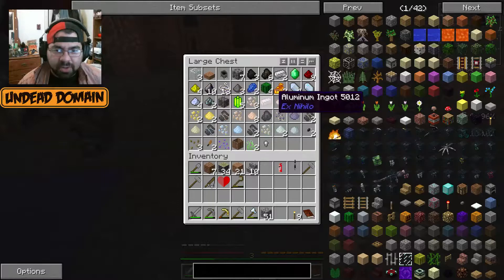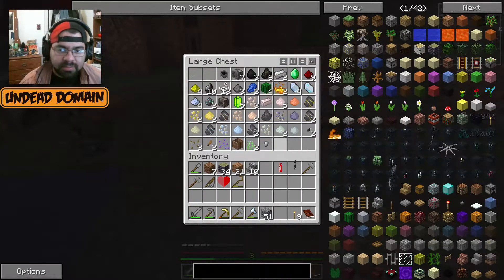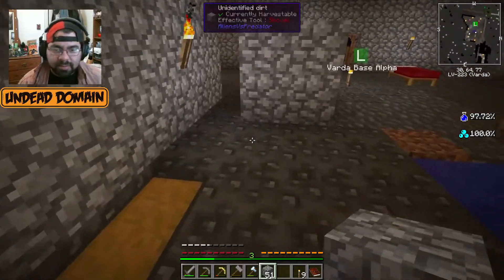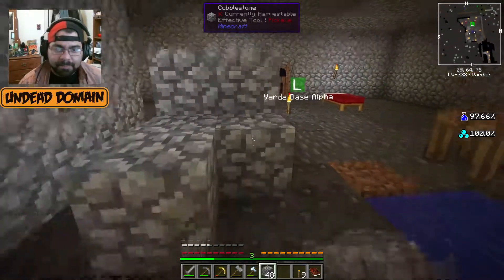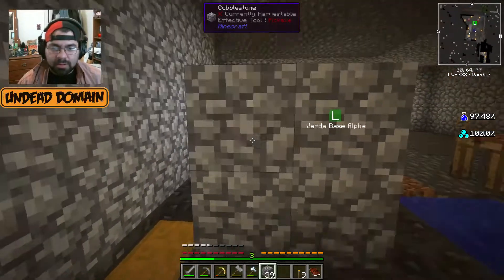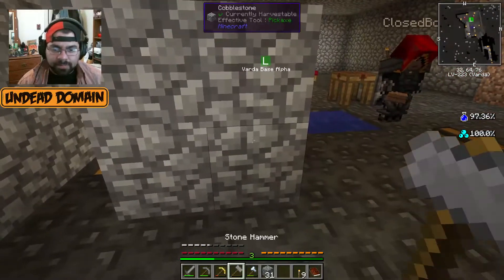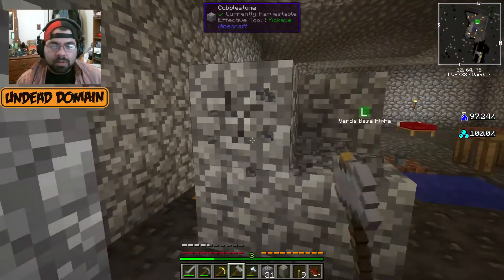Shit. We need at least four, I think. Alright, so I'm gonna take out whatever is in ore. I'm putting it in a different chest. Because it's gonna get confusing. There's some clay. Ore, ore, ore. I'll leave the vario jelly in there.